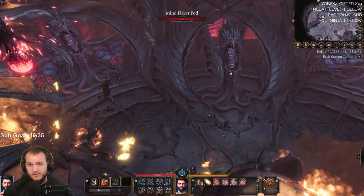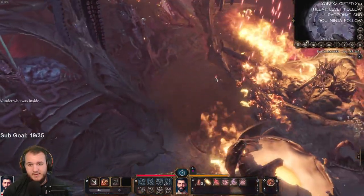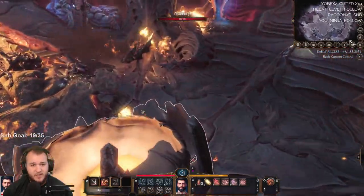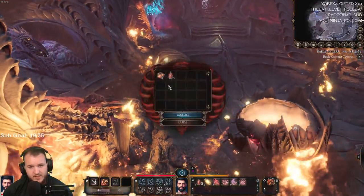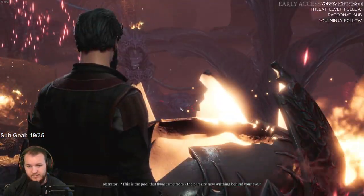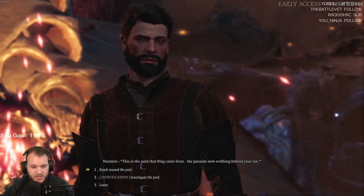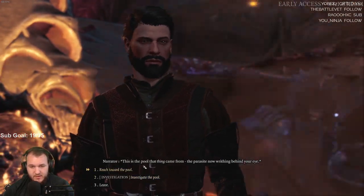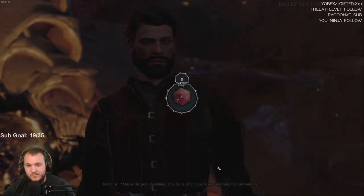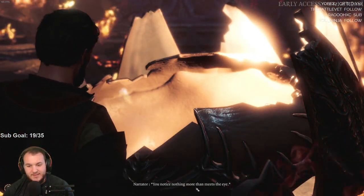Someone else got out — a Mind Flayer pod. Wonder who was inside. If we press Alt, does that show us items? It does. Whoa. Check failed — you notice nothing more than meets the eye. Damn, look at those sad eyes.